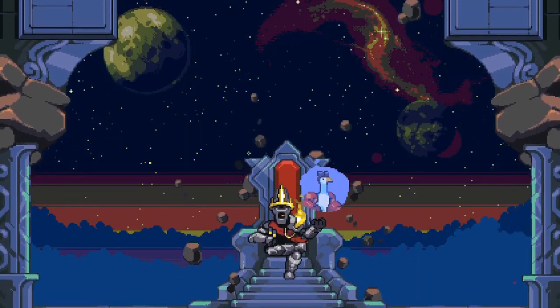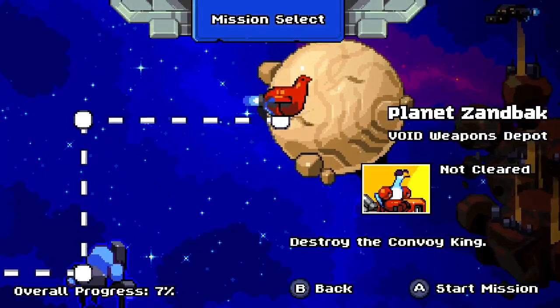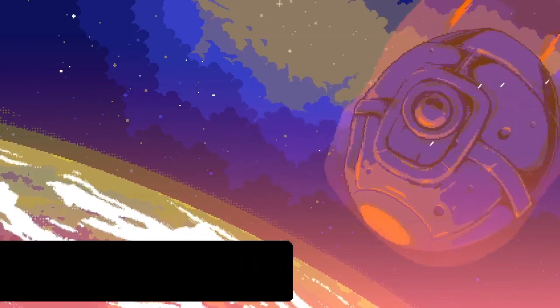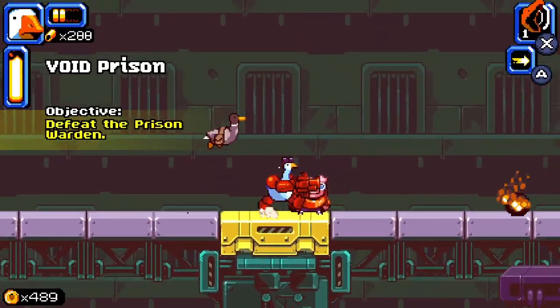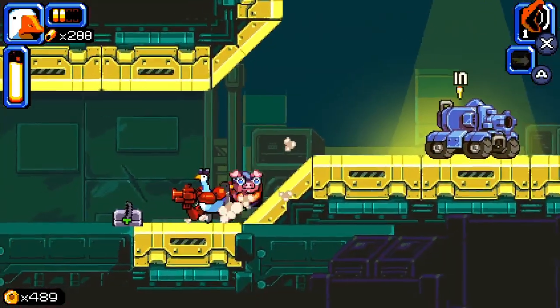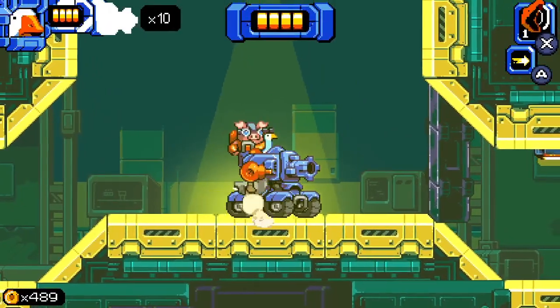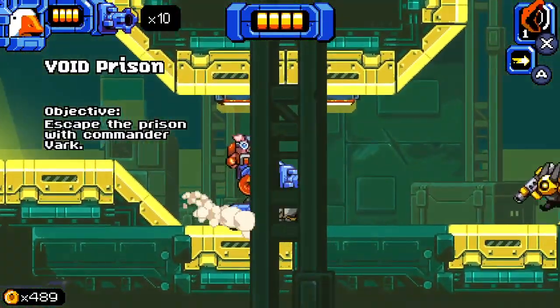Chasing a villain known as the Void King through the galaxy, Mighty Goose and his handler Vark move from area to area across a world map, with the ability to revisit earlier levels to improve your performance and earn a higher ranking. As you run and gun through each area, you collect coins that can be spent instantly by an in-menu shop, with a handful of limited-use weapons and even a vehicle for when the going gets tough.